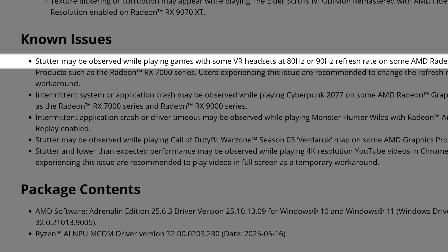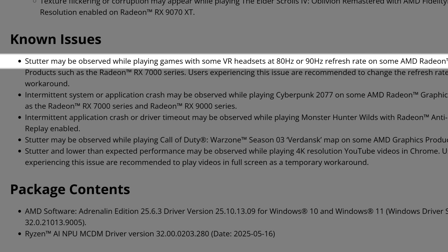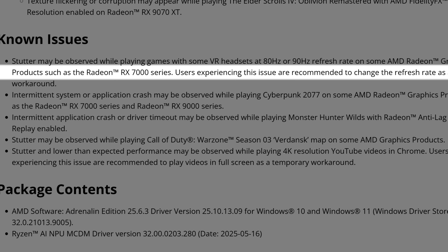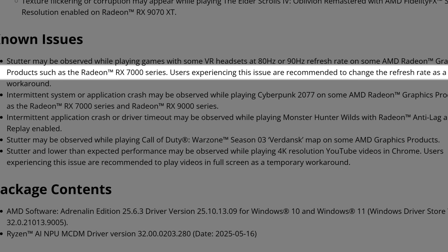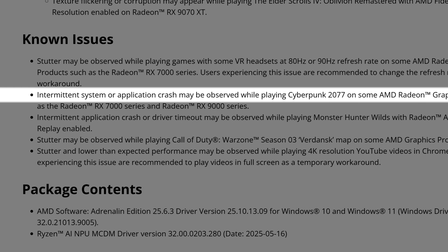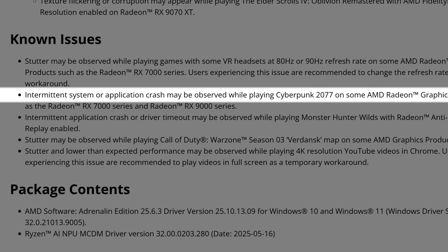As usual, we still have known issues. Since these drivers are specifically to fix three issues, there are still many remaining. First: stutter may be observed while playing games with some VR headsets at 80 or 90 Hz refresh rate — this has been occurring for quite a while and sadly is not fixed yet. We also have intermittent system or application crash while playing Cyberpunk 2077 on some AMD Radeon graphics products such as the RX 7000 and RX 9000 series.